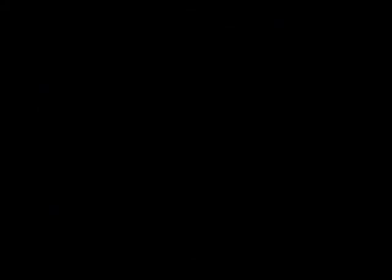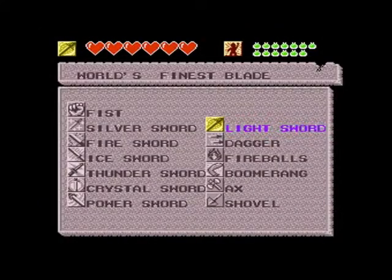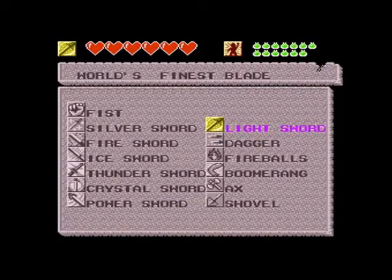Now we have a few new goodies in our arsenal. The first of which is the light sword, which is the world's finest blade. It actually has about twice the attack power of the most powerful power sword, and it's definitely the way to go in the game. The downside, of course, is how much it costs.